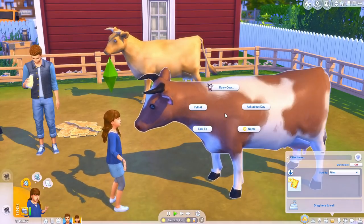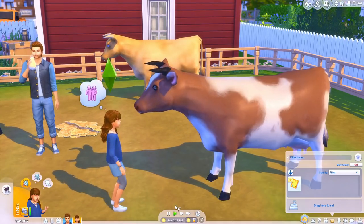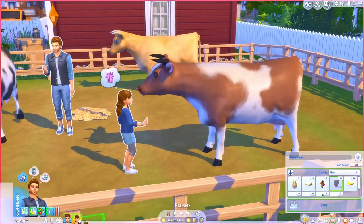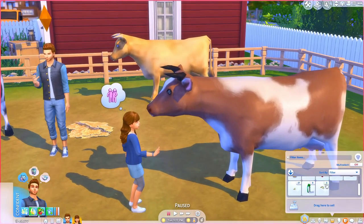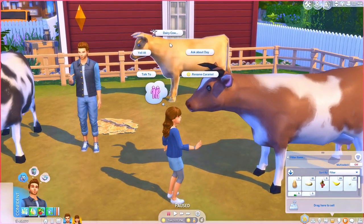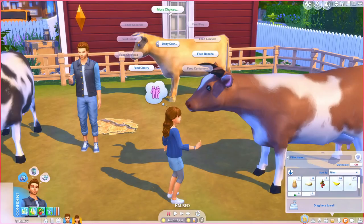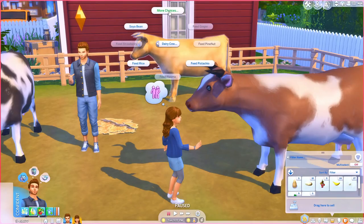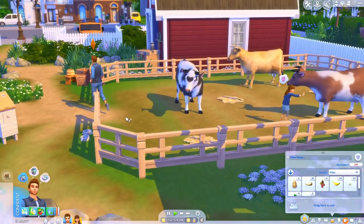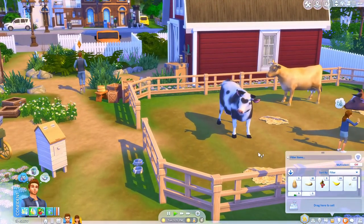I'm going to give her some food — we'll go ahead and give her some strawberries. We're going to make strawberry milk! We'll also give her some almonds. She's going to take those, and then we're going to go ahead and milk this one as well. For this one let's just do some soy — we're going to make soy milk.